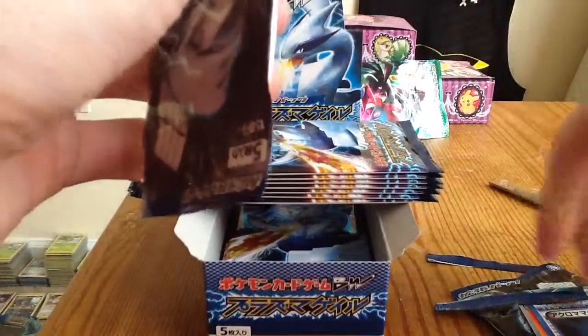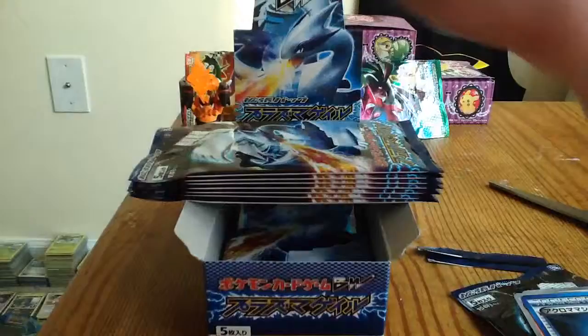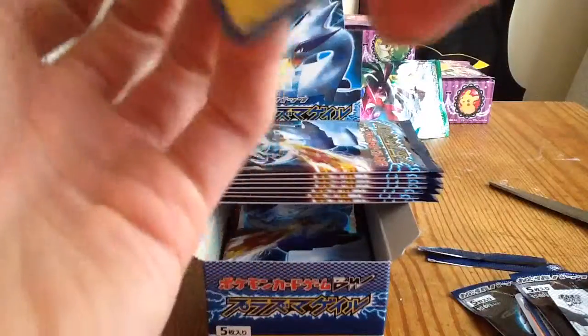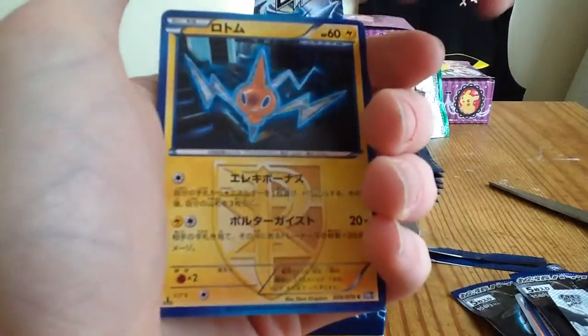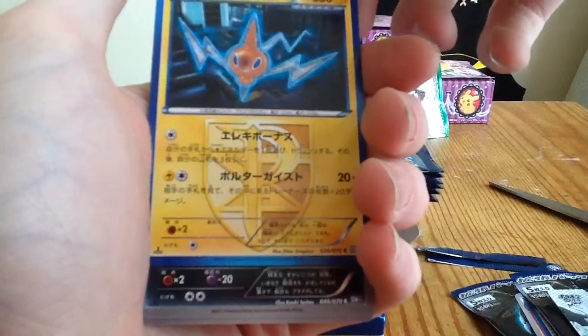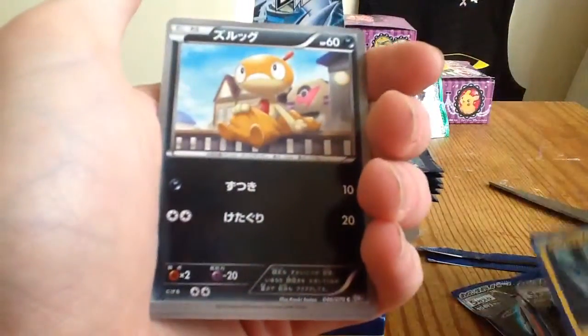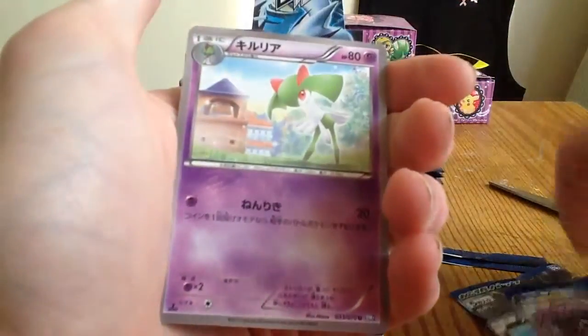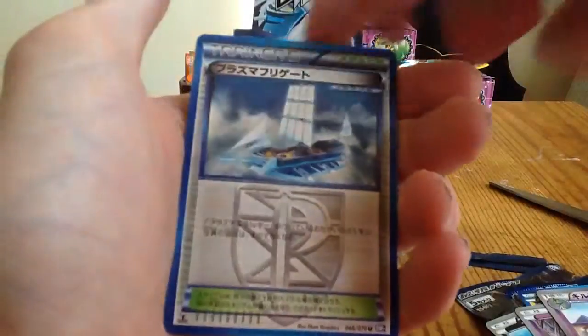I like Plasma Gale because of the secret Charizard and Blastoise. It's quite a big set — I think it's like 79 cards with all the secrets and stuff. Rotom, Scraggy, Trubbish, Curlia, and Plasma Frigate.